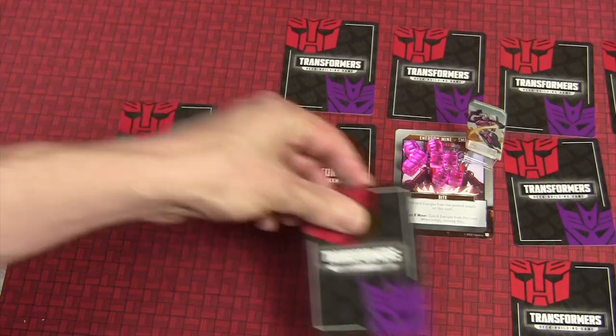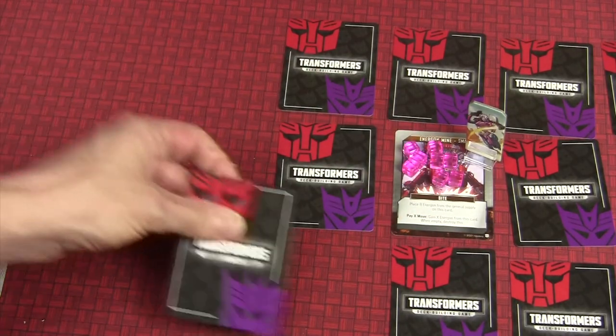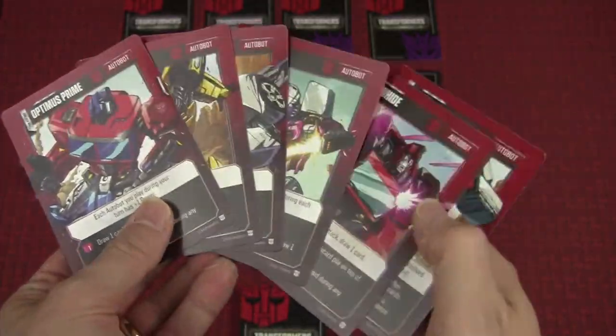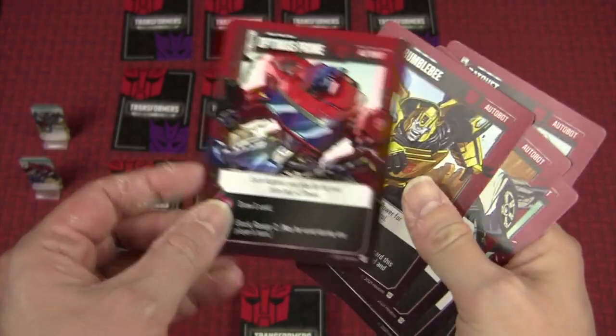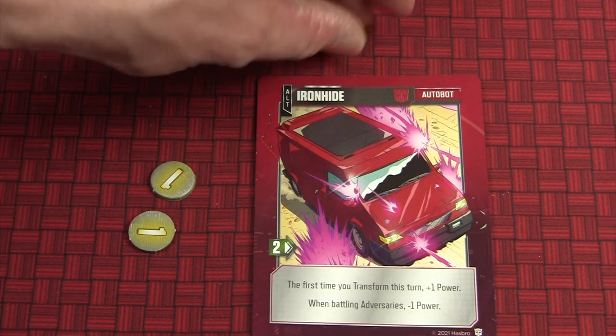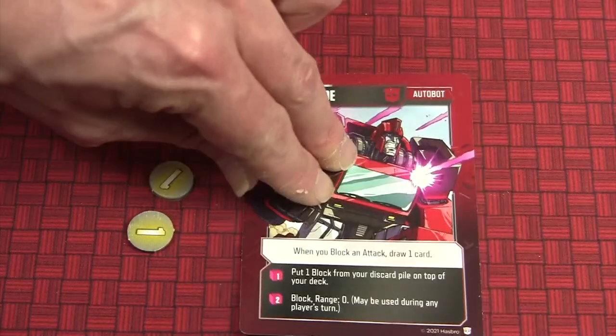Once all three bosses have been defeated, or if the main deck runs out, the game is over. Players start with a ten-card basic deck and a specific Autobot character card and standee. The bots have both robot and vehicle modes, with different strengths and weaknesses, and you can spend Energon cubes to transform between modes.